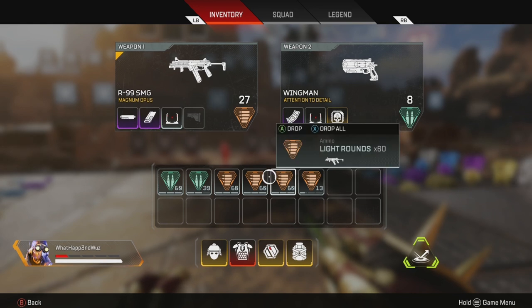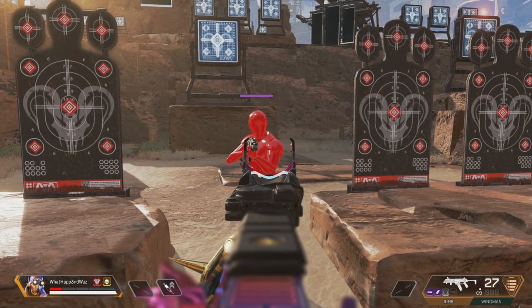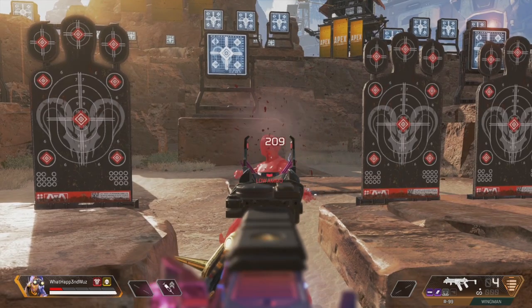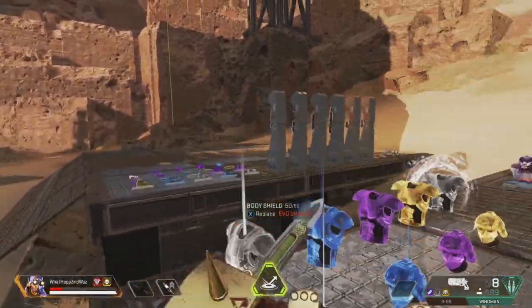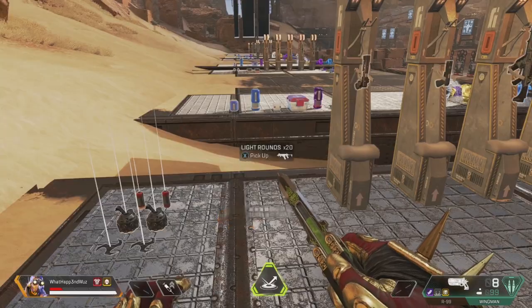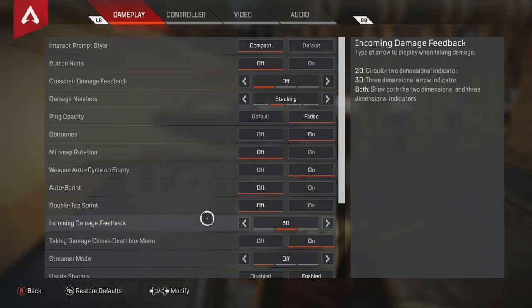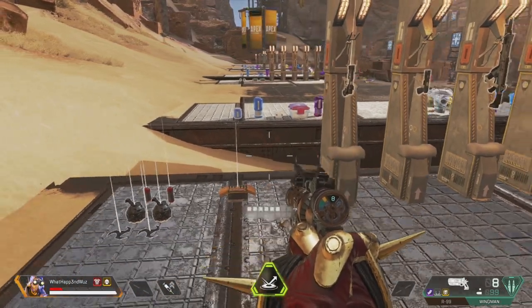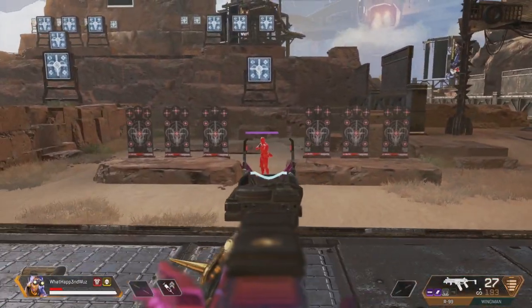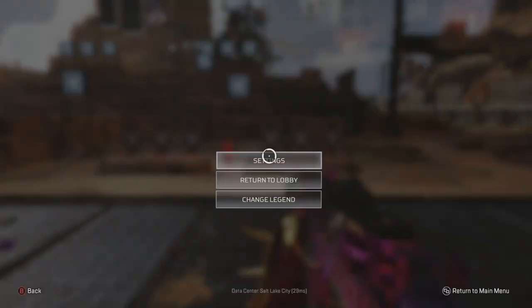Weapon auto cycle on empty — I personally suggest turning that off. If you're playing the game, you should be well aware of how much ammo you have left. Just keep counting on how many bullets you have in your clip. You don't want it automatically switching weapons for you because that can be the difference between winning and losing a gunfight. So make sure you turn it off.